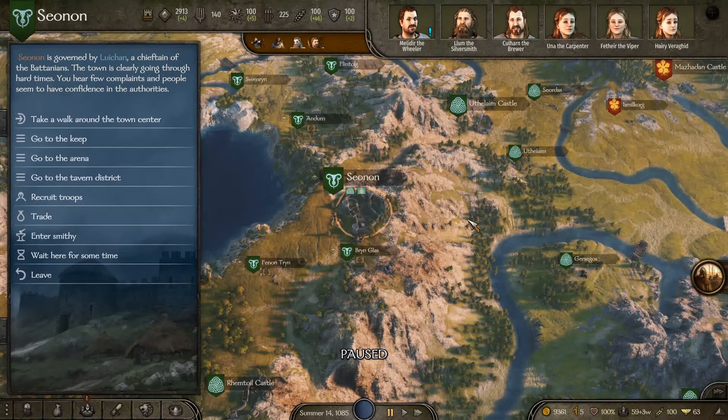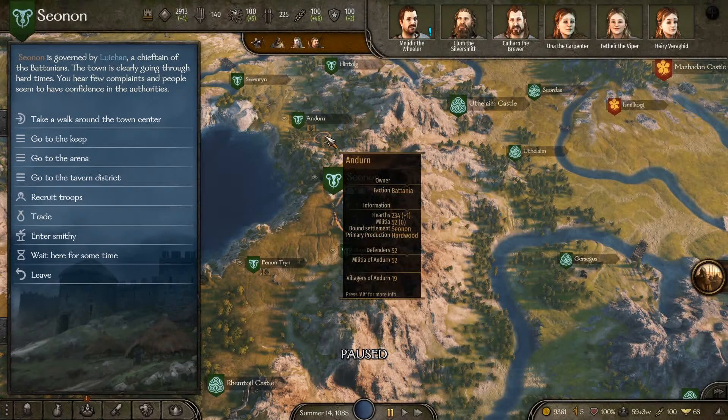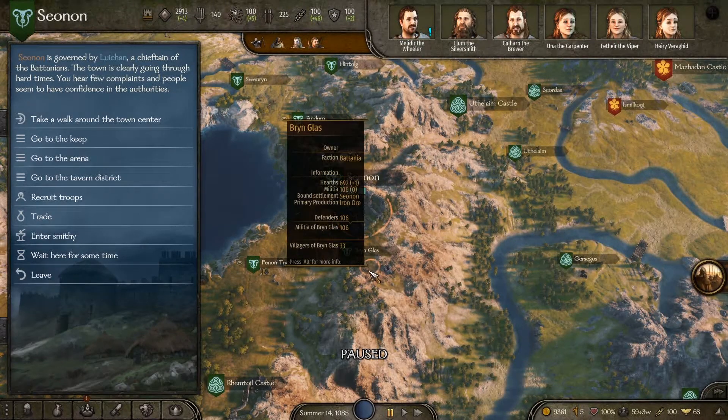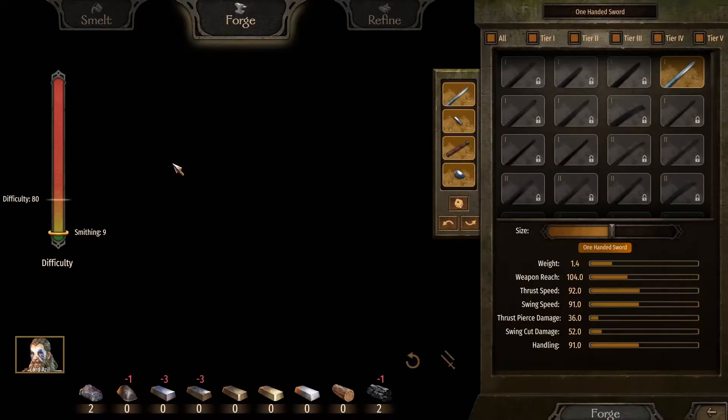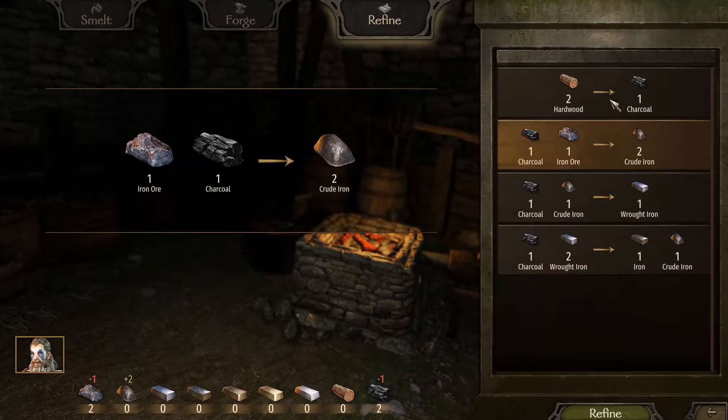The best places to get this is at this village right here near Sinan that gives hardwood, and this other village right here that is a primary production of iron ore. You can find both products at Sinan as well. And if you need to get charcoal, go ahead and buy a bunch of hardwood, go to the in-game smithy area, and refine it down into charcoal.